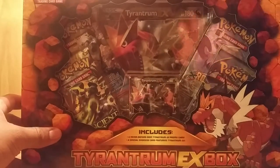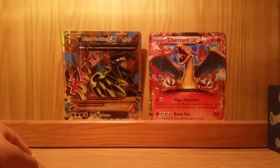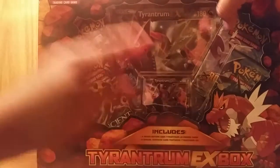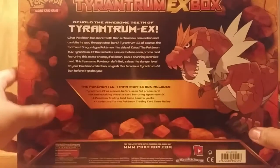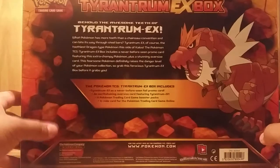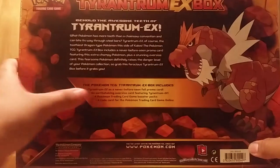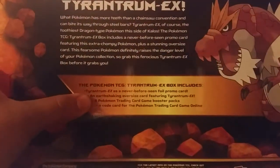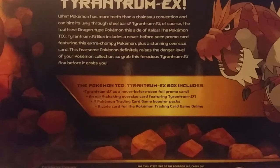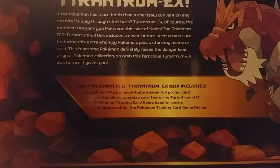We are here for this box. Of course it comes with four booster packs, the enormous card — which I have as a promo Groudon and a Charizard — the four booster packs, the promo, and on the back, really great design. I think they did an amazing job with this box and a great display of Tyrantrum. It says exclusive blah blah blah — this right here is what I like: an earth-shaking oversized card. That is the only way you have to describe this, so without further ado guys, let's just get into this and open up this enormous box.